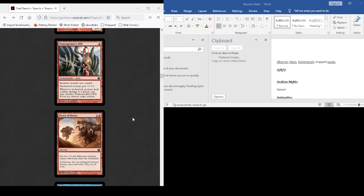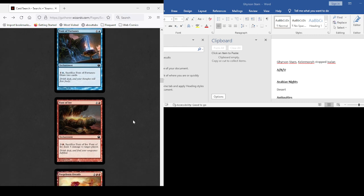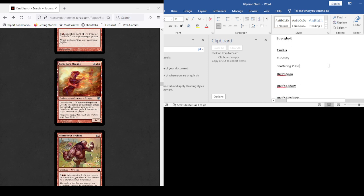Combat damage to a player, you may sacrifice Flamespeaker's Will to destroy target artifact — nope. Makes two 2/3s, draw two cards, five damage to target player — no. Forgeborn Oreads: when another enchantment enters the battlefield under your control, deals one damage to target creature or player. The question with Forgeborn Oreads is how many enchantments are we actually running? They deal a damage when they come in, but that's a four mana 4/2. I think enchantment might be the second most underrepresented card type on my list already, besides Planeswalker.